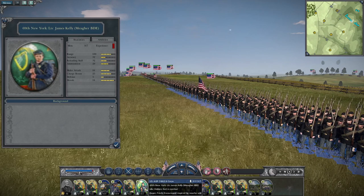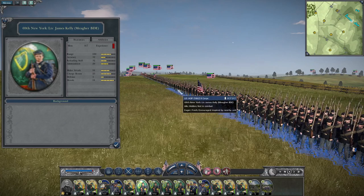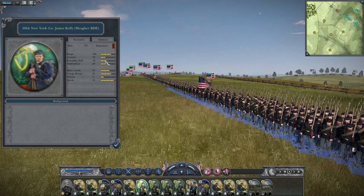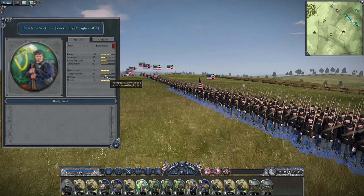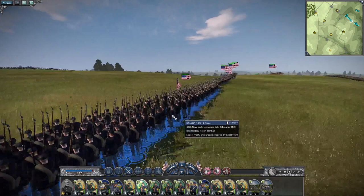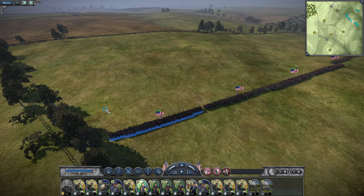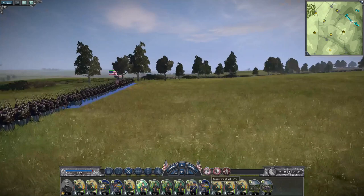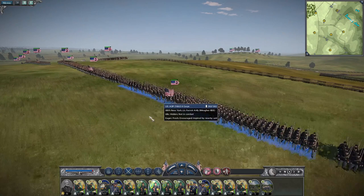First up is a unit we've already talked about — the 69th New York, under the command of Lieutenant Colonel James Kelly. Meagher himself came from the 69th. Their range is 100, so they're using buck and ball weapons. Their accuracy is 32, reloading skill is 32, with ammunition of only 20 — something to be aware of, as they won't be able to stay in the fight for long. Melee attack is 16, charge bonus is 25. Defense is just 5 but morale is 18. I'm going to get these boys as close as I can. Use fire-at-will off until nice and close to the rebels, then let them shoot — 300 shots of buck and ball at close range absolutely destroys regiments.